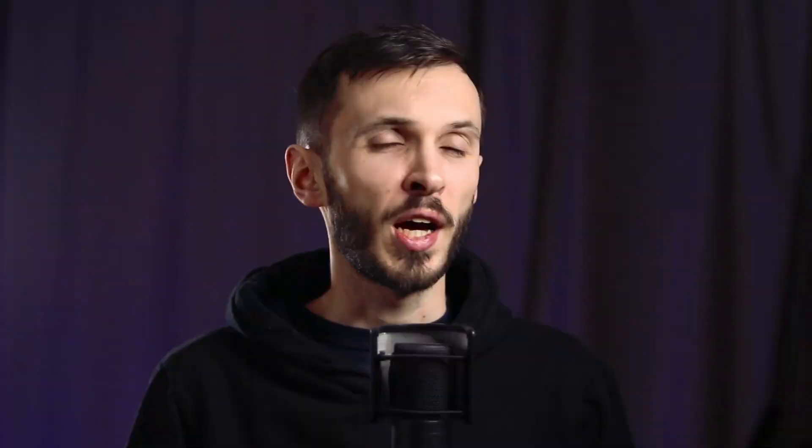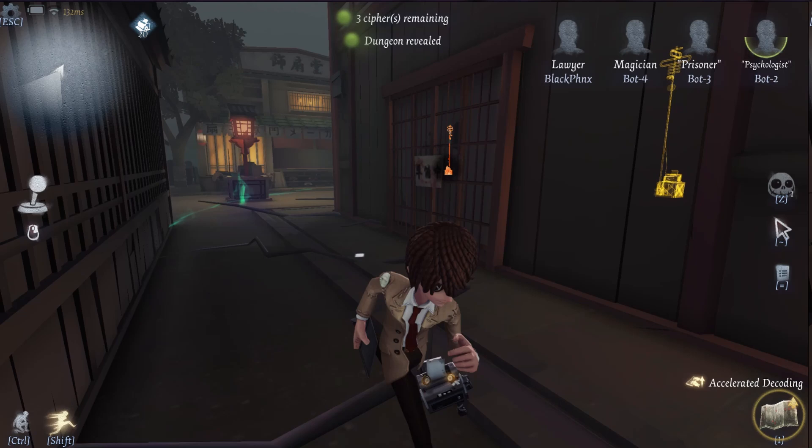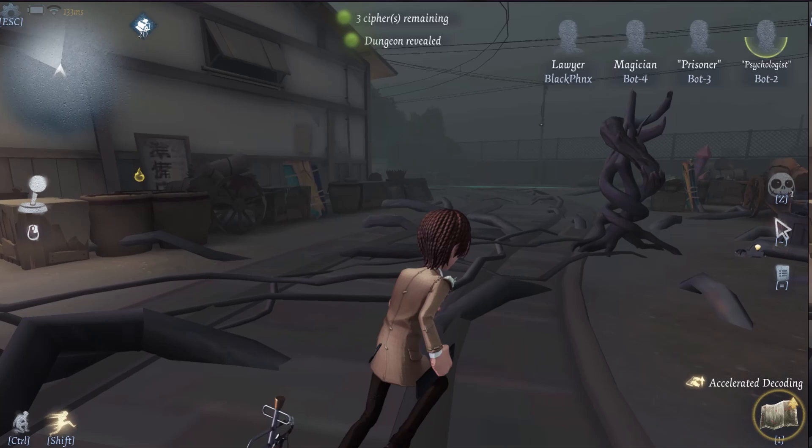Why? Because often you'll be at one cipher machine remaining and you'll find that the last three cipher machines you can choose from are all right next to each other. And all the hunter has to do to guard them is just go from one to the other, forcing everyone off them, leading to a dragged out endgame and a lot of eliminations on the survivor side. How do you prevent this? Think about the layout of the cipher machines. Instead of going to the closest one to you, think about leaving cipher machines untouched that are at a decently big distance from each other.